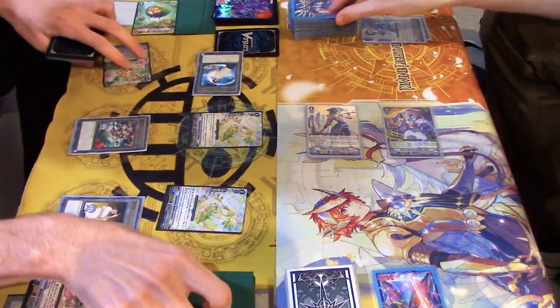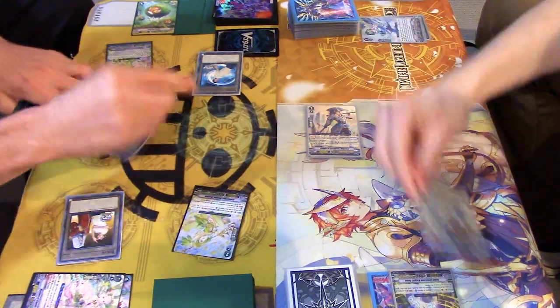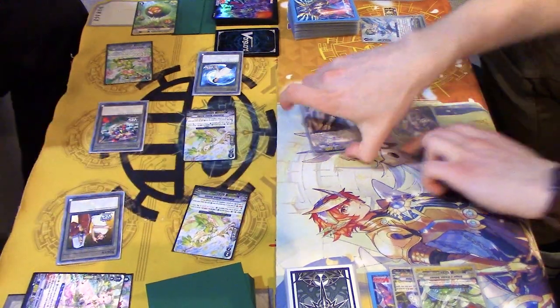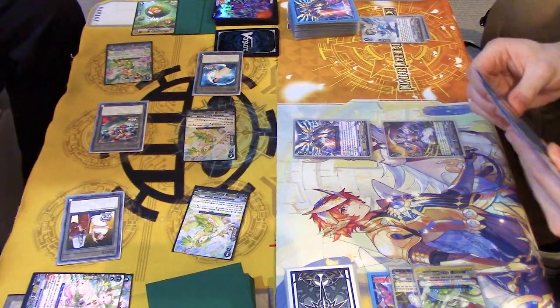Well, we'll go 13. 15. Pyraman - one to pass. Yeah, let's do it. Pass. Draw. Ride Sanctuary Guard Dragon.